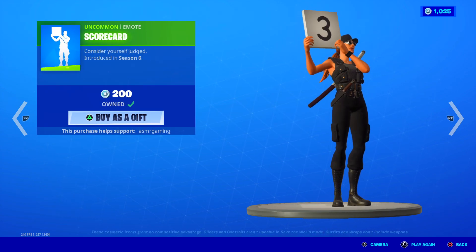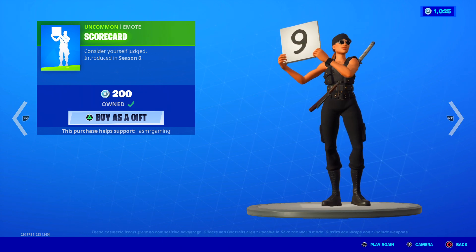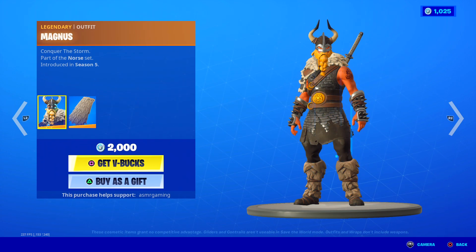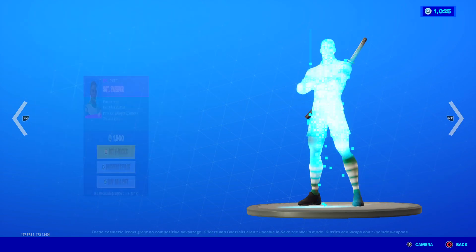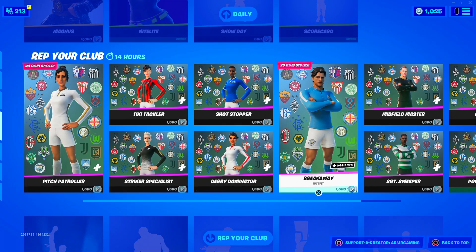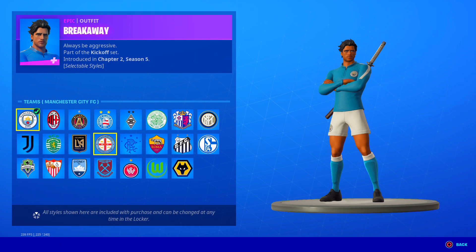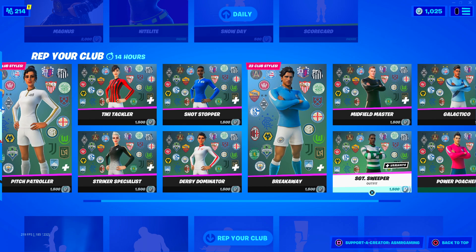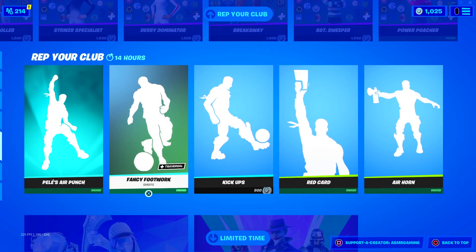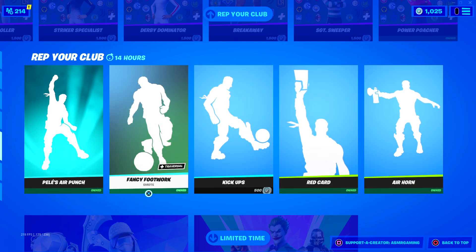Scorecard — just a random emote, 200 V-Bucks, and it just pulls out a random number to rate your performance or how someone did in the game. Consider yourself judged. And then we got all the soccer skins still here, so you can select your favorite one. There's male and female soccer skins — or football skins if you're anywhere outside of the U.S. — and there's a bunch of different teams to choose from. Pretty cool, I recommend it, I got one myself.